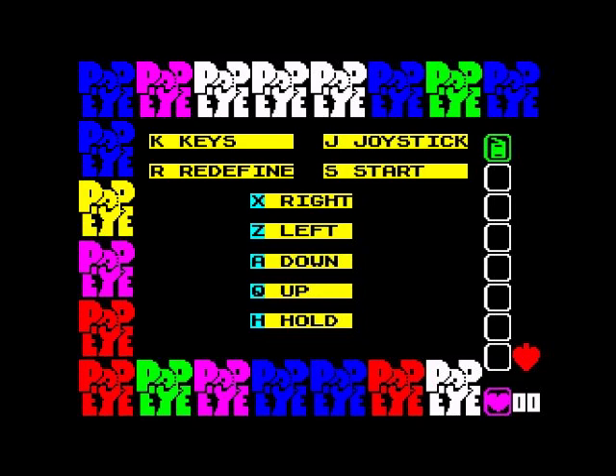First of all, the keyboard layout was the same as the Amstrad, but we have the option to redefine them. We're going to pick the classic QAOP configuration, but for some reason it's right, left, down, up - so P, O, A, Q. There's no fire in this game. Same keyboard layout as we had on the CPC version. Right, let's start.